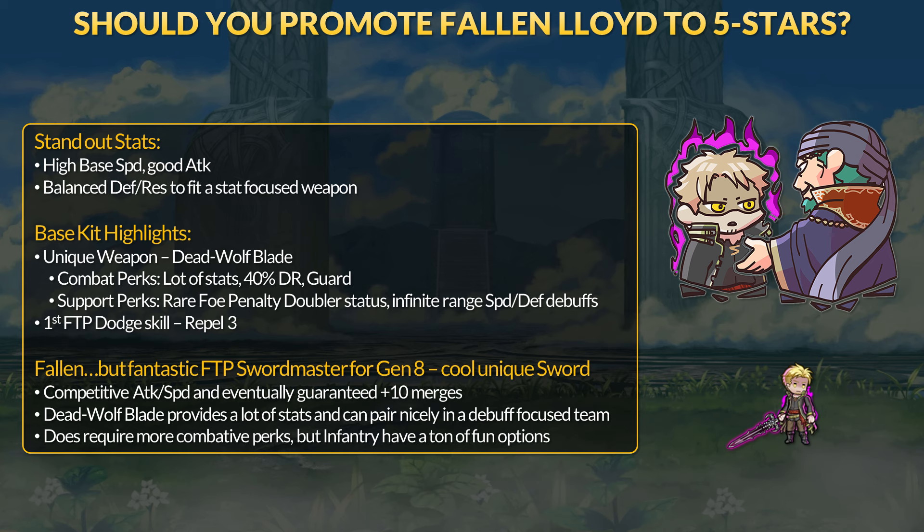If you don't plan to use Lloyd himself, he comes with our first free-to-play dodge B skill. Repel's secondary effect isn't really a huge sell for me, but maybe you have a tactic in mind for that. Regardless, you can slap this B skill on other budget builds — for example, a no-blade build with no follow-up. In the end, Fallen Lloyd definitely is a top-tier free-to-play unit. Other free-to-play Swordmasters can do fun things with Arcane Devourer, but Lloyd brings his own uniqueness and can support his team. He is the first gen 8 Hero Grail sword infantry, which should raise his value for things like Arena. There are some solid demoted sword units, but RNG is cruel if you want merges. For the long term, melee infantry always get fun new skills to try, and Lloyd's stats give him many flexible build options.